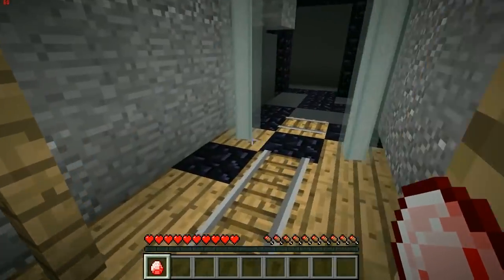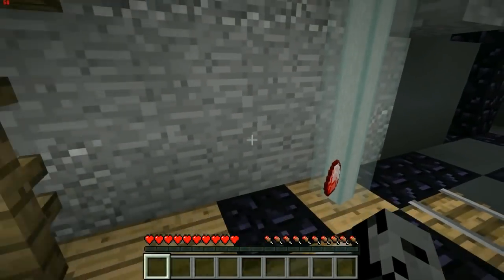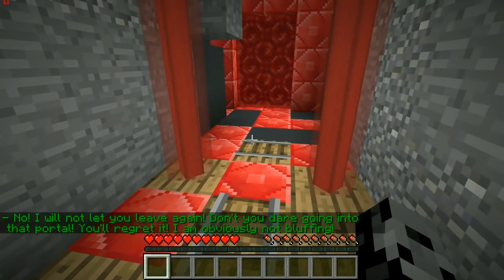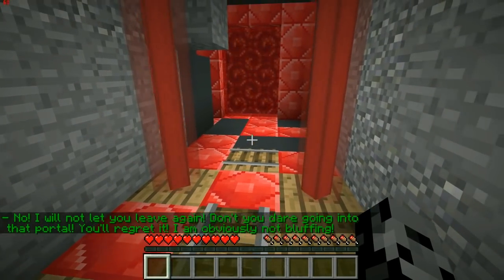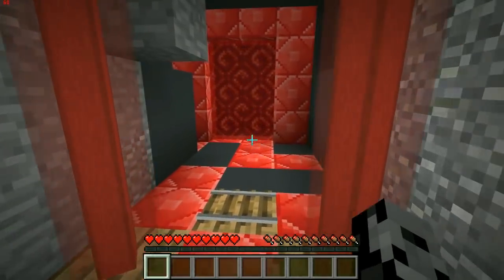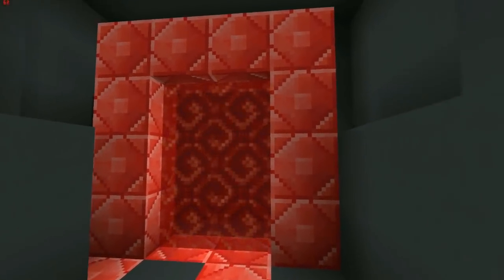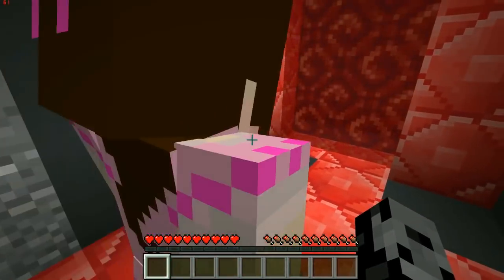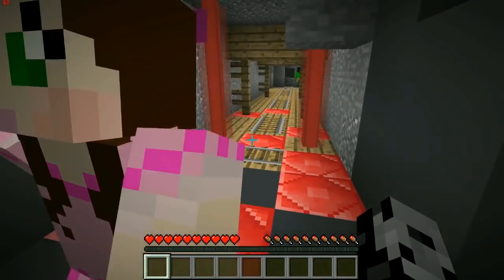If he loves us so much why does he always just let us die? I don't understand him — he likes to troll me. 'I will not let you leave again! Don't you dare go into that portal, you'll regret it! I am obviously not bluffing.' It's so nice — wait, I need a picture for maybe the thumbnail. That's really pretty! Should we go in? He's telling us we should!